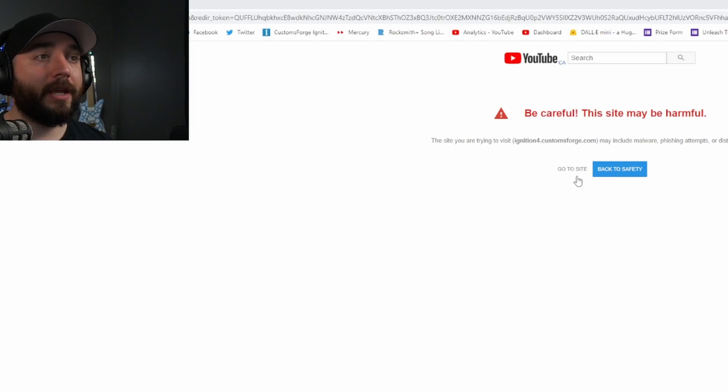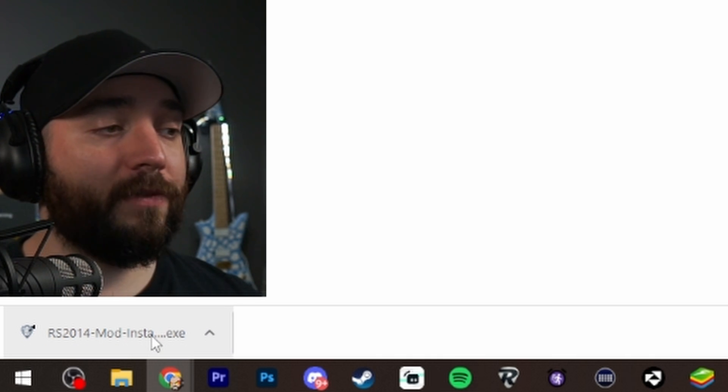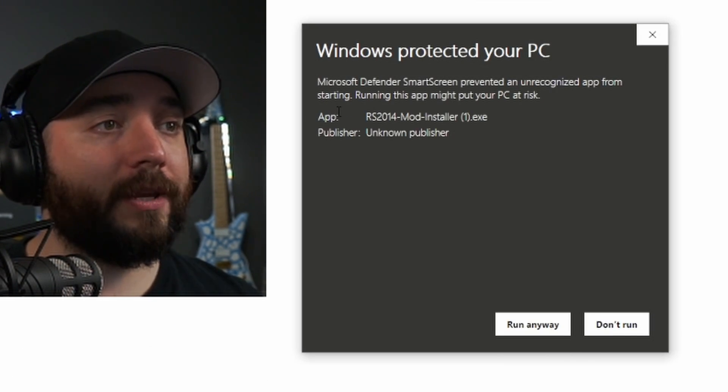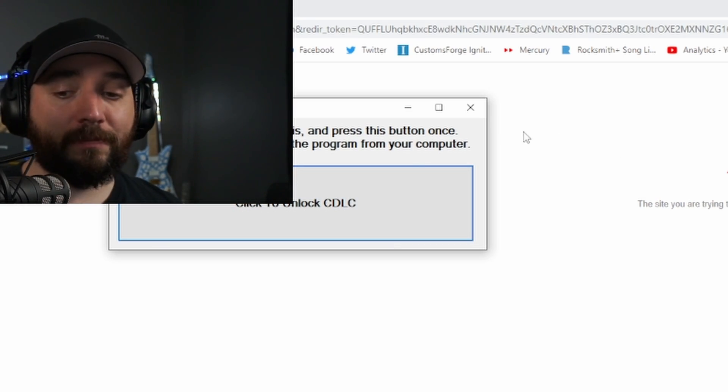I'm gonna put a link in the description, you're gonna click that link, it's gonna bring you here. You got this link here, so you're gonna click 'go to site.' Down at the bottom here, it's going to download the RS 2014 mod installer. You're gonna click that, it's gonna give you a warning — click 'more info,' then 'run anyway.' Click to unlock cDLC. That is all you have to do.